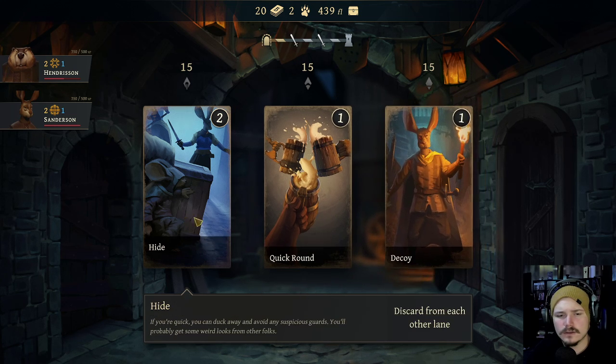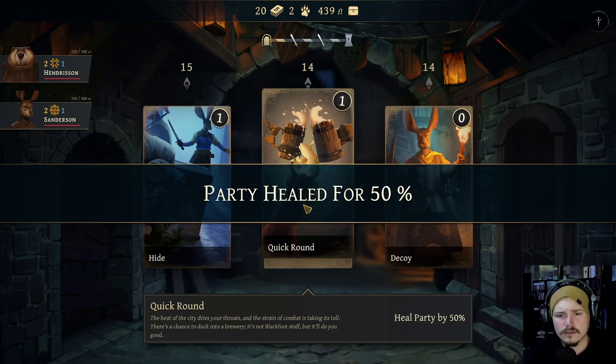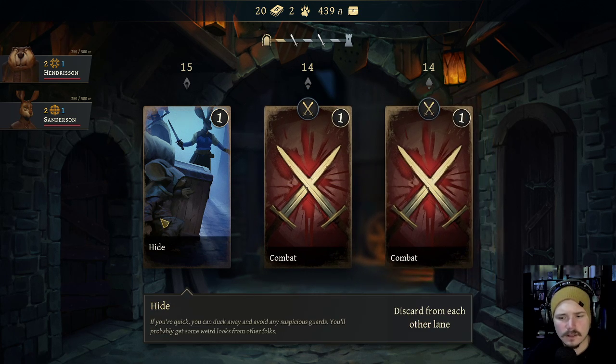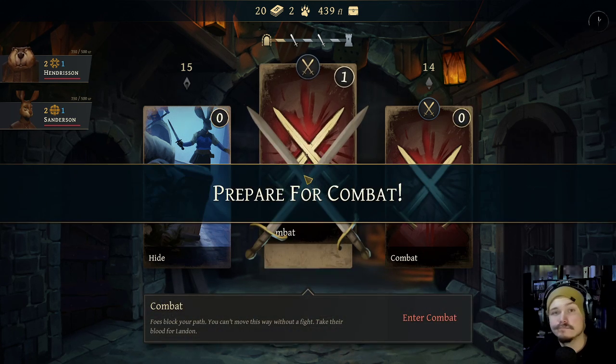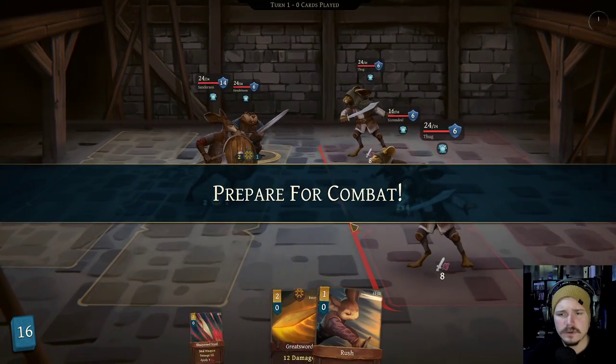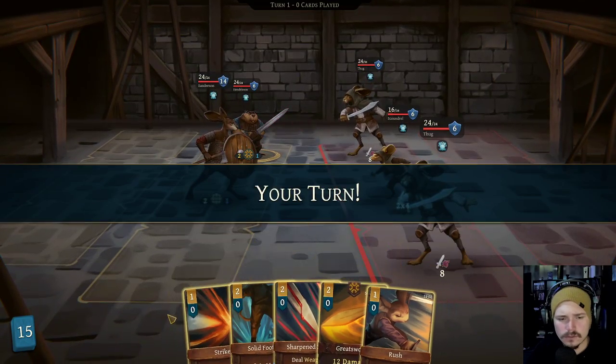Quick round. Heal. Discard. We'll heal. Quick round. Heal up. Discard from each other lane. Do I want to fight? I think I probably want to fight, because we need to level. Crazy, right? How fighting gives you experience.